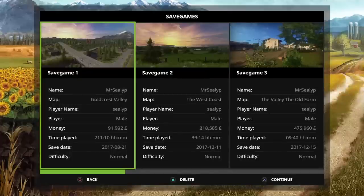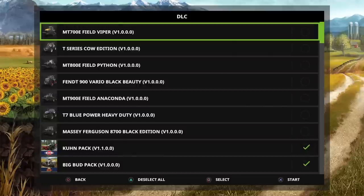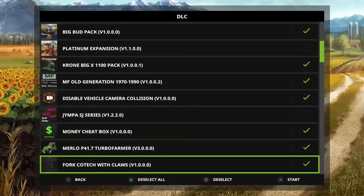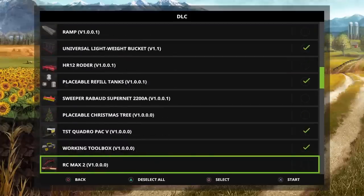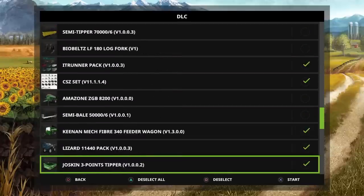I'm going to put it on West Coast just to show you some of the features. I think the Giants in-house maps — Goldcrest Valley, Sosnovka, and Estancia Lapacho — those should work fine on it. But again, I could be wrong. This is just for this video, and then I'll go back to my standard Let's Play, so don't worry if you're watching that.